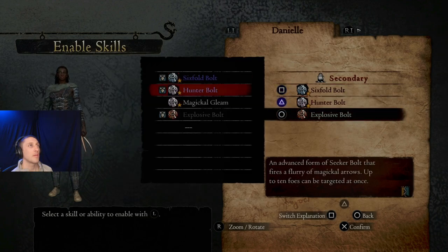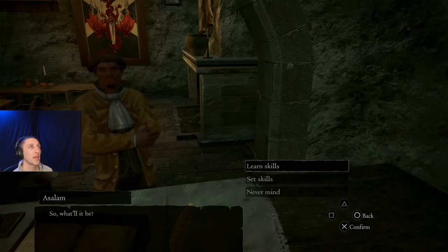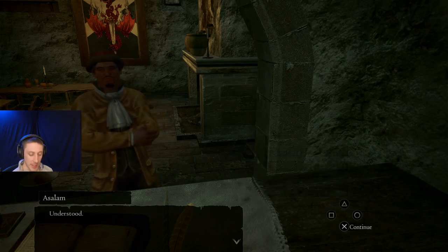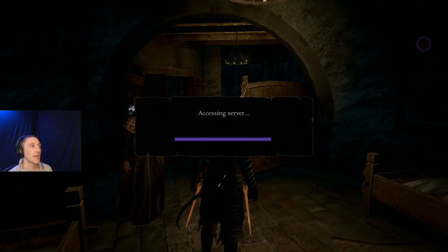Magical Gleam — 'An advanced form of magical flare that illuminates a broader area for a longer period of time.' That one is cool. I haven't really used the explosive bolt at all; I need to try it and see if I like it. Let's change this to night and get on. I want to find the hydra eventually — see if we can fight that. Found plenty of chimera, goblins, plenty of that stuff, but no hydra yet. Saw a dragon even.